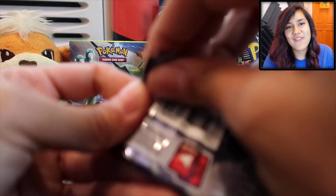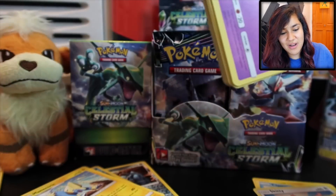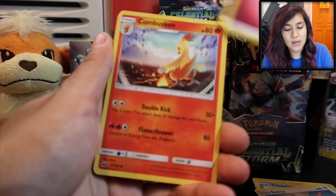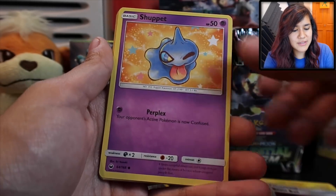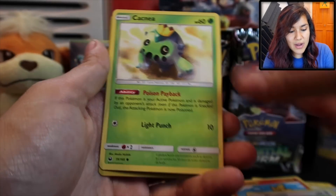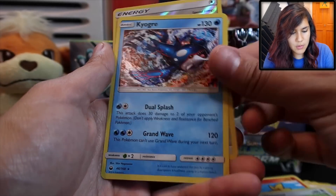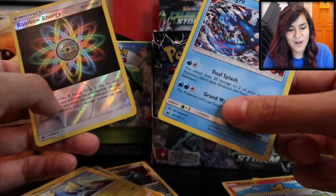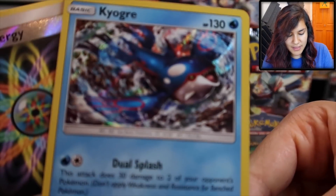We have 18 packs to open, so I'm sure we will get some awesome stuff. I want to hear what you guys are most looking forward to in this set. If you guys missed the pre-release video, check that out — we actually did get an Ultra Rare that was really, really cool. Oh, nice! We got a Kyogre Hollow and a Rainbow Energy Reverse. This pack freaking killed it! Awesome. I absolutely love this.